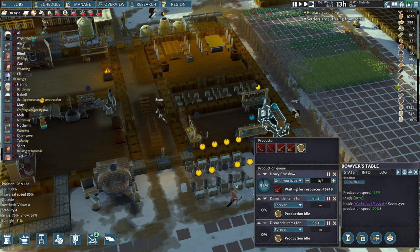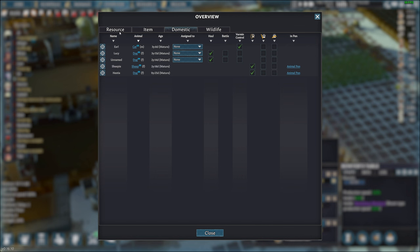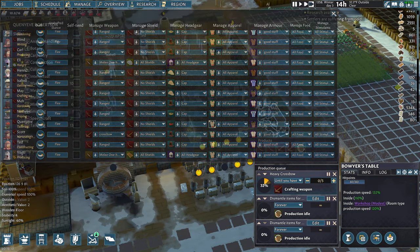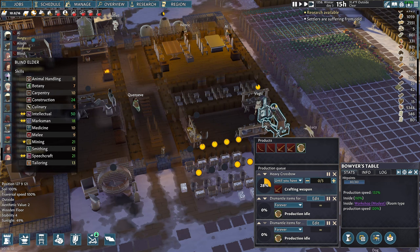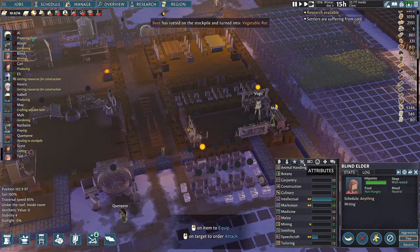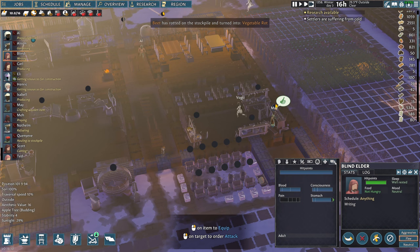I made a new class for people, so who is our second best marksman? Let's go to the overview and manage. Probably going to be Blind — yeah, we should definitely give Blind this. Blind is Intellect 50 now, with 18 Marksman.